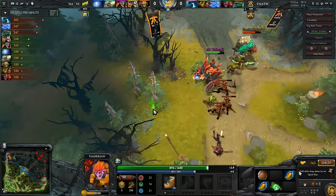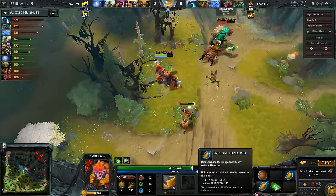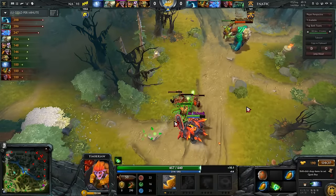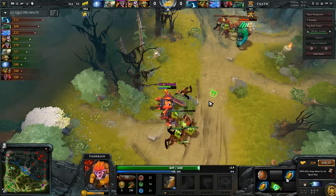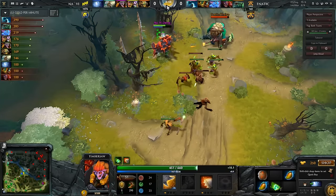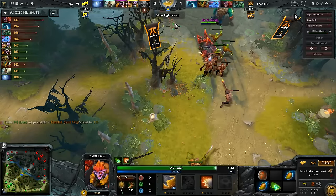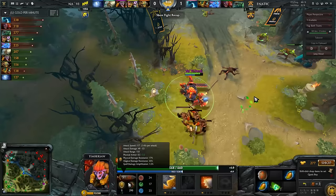He starts with two Mangos and a set of Tangos. This is a pretty good all-around general build in 1v1s. You have a lot of HP sustain with the Mangos — that's two extra HP per second. You have a set of Tangos, and if you need more regen, you can pick up the Ring of Regen in the side shop. This build is especially good against the Tide Hunter, because he's just going to be spamming Anchor Smash, and that's going to reduce Dendy's damage to over 30 — he's pretty much going to be under 28 damage at every point during this laning stage whenever he has Anchor Smash on him.